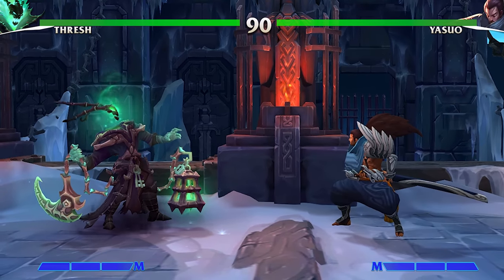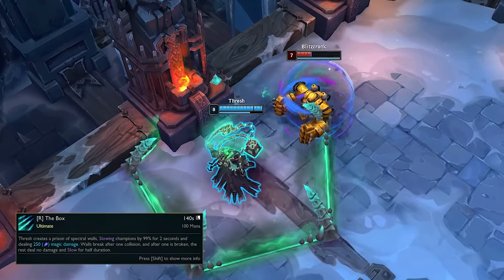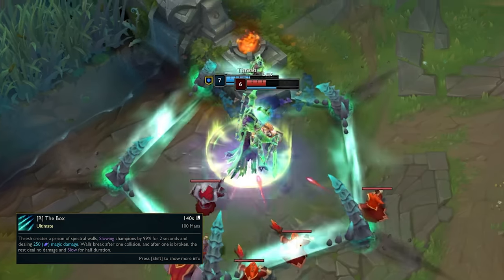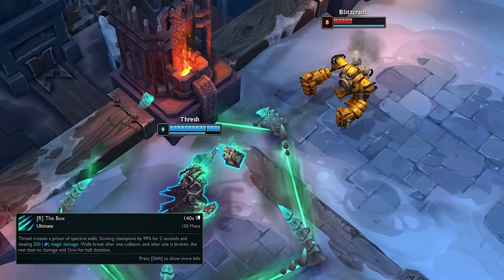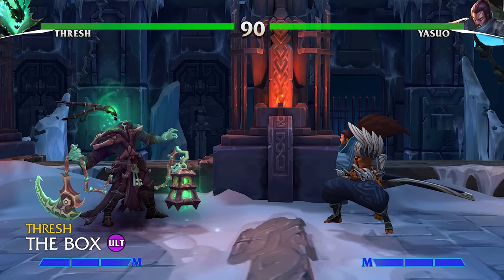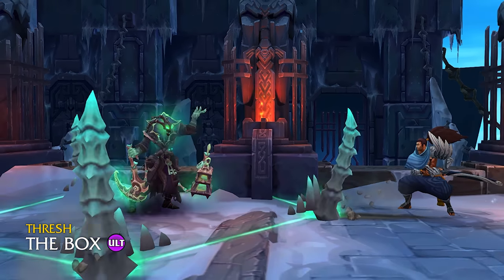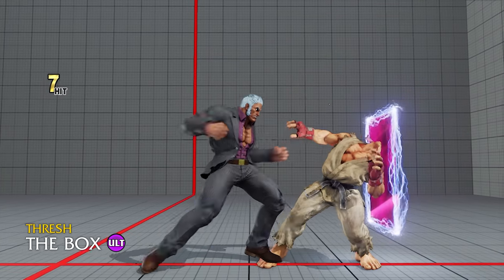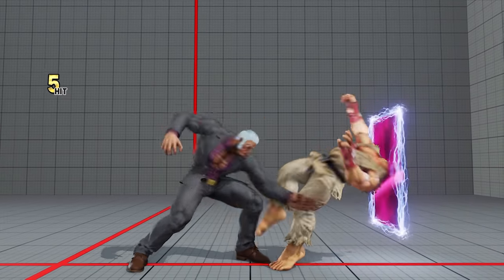Finally, that brings us to Thresh's ultimate ability: the Box. Thresh creates a prison of walls that slows his opponents and deals damage if broken. He can activate this when his victim is already point blank to lock them inside the spectral cage and use other abilities to force them into its walls, or alternatively use it at a distance to wall off the enemy's approach. For the fighting game equivalent, I say we convert it to a classic wall-type super in the vein of Urien's Aegis Reflector — rather than a full cage — to match the 2D space Thresh would be in. He could control it as a barrier to force his opposition into for a full combo, or advance it forward for the walling-off style of ultimate. These options would give Thresh a great way to close out a round or further leverage his exceptional space control.